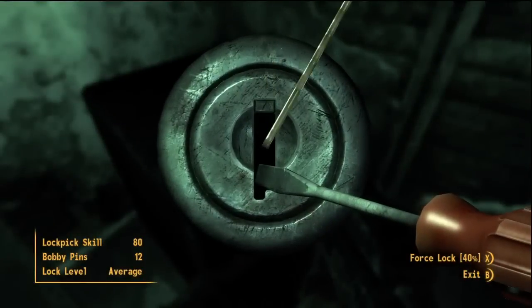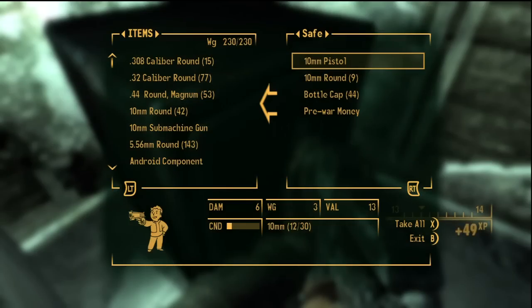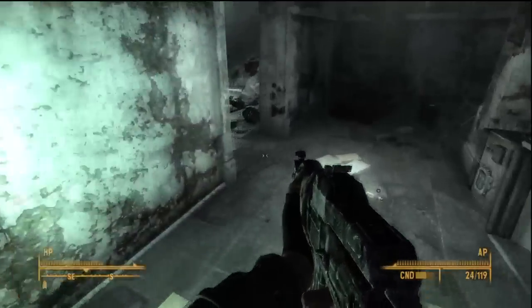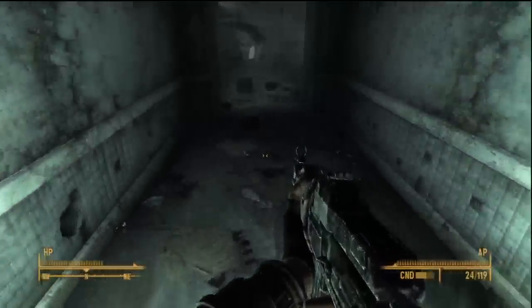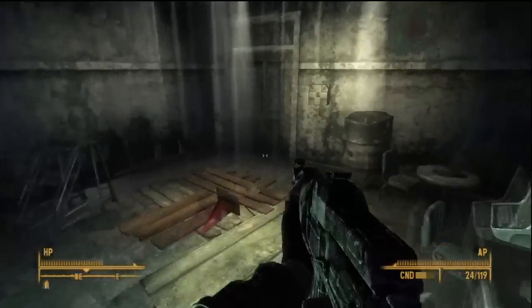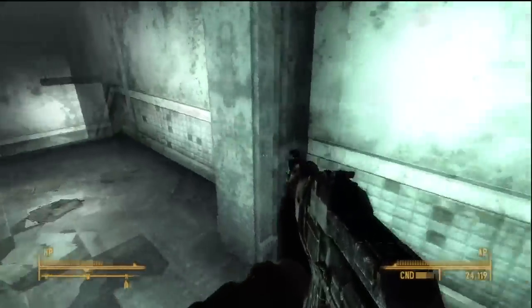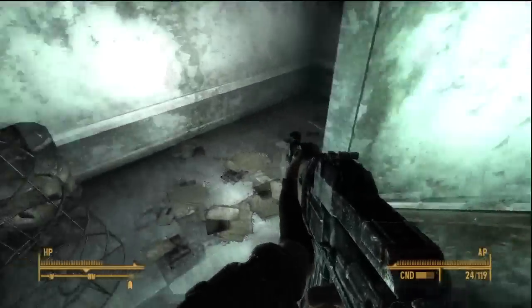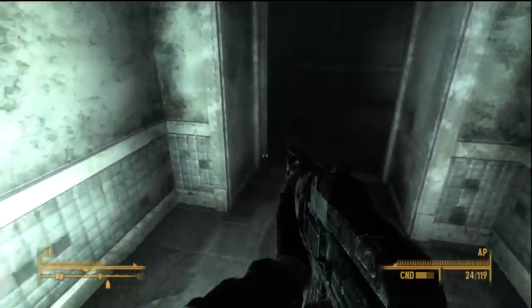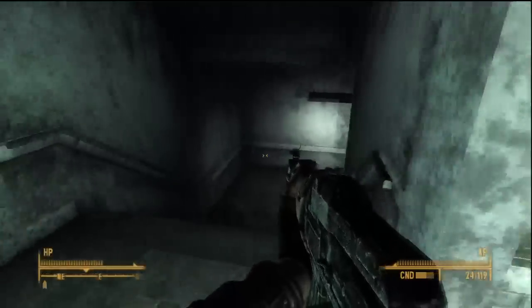Alright, we're done here. Just head back out through the front door — pick the safe if you want, it doesn't really matter. Head back to Moira and she's going to congratulate you. There are three levels of perks based on how many objectives you completed. If you followed along for every single chapter, you should get the Survival Guru perk.